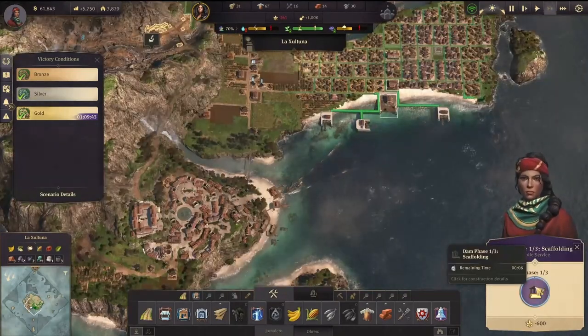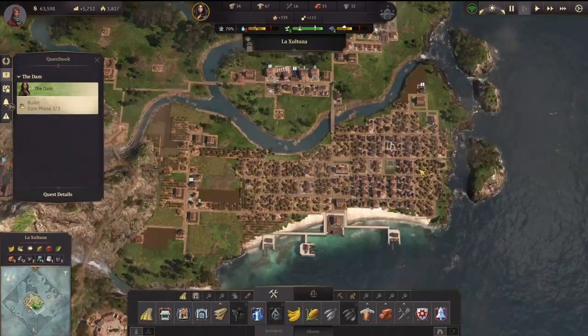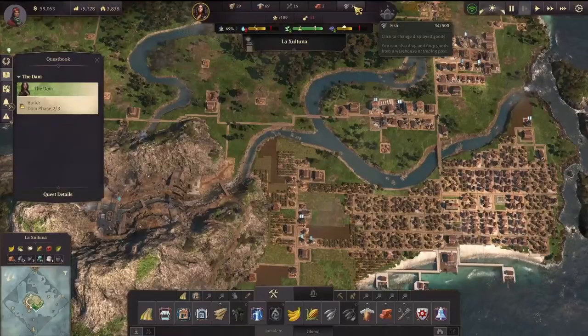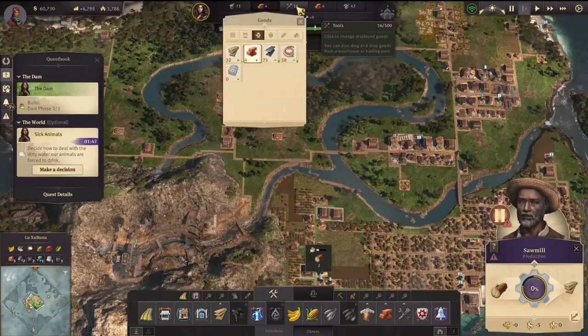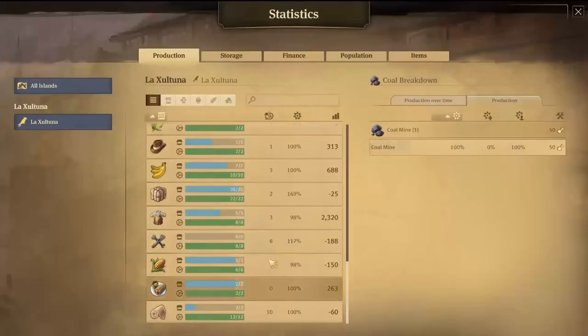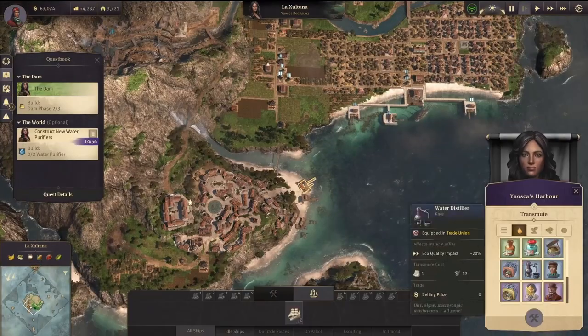I'm putting foresters where there's the fewest trees, because the less trees there are the better effect they will have. Now we've started the second phase of the dam. We need bricks, steel, and tools — which we mostly have except bricks, because if you remember we stopped the bricks production to help with our air. Now we're going to have to restart that.